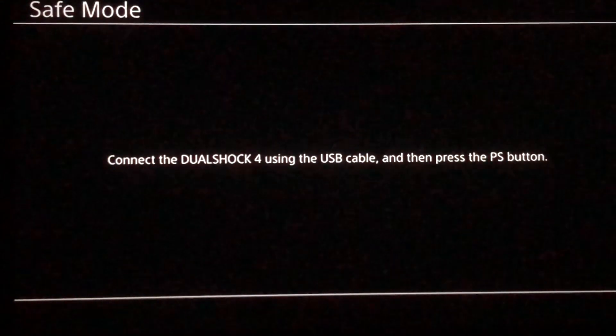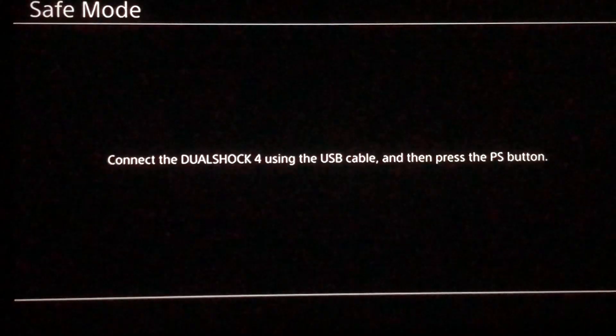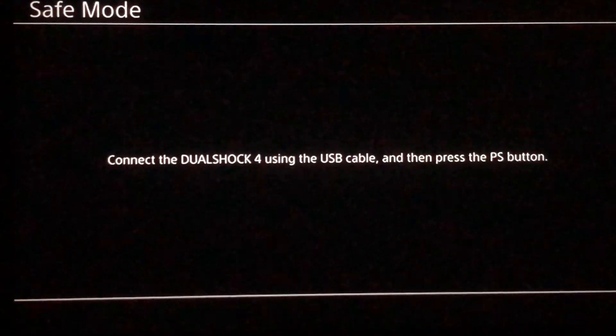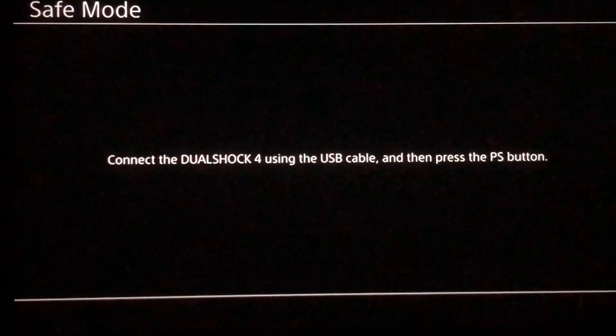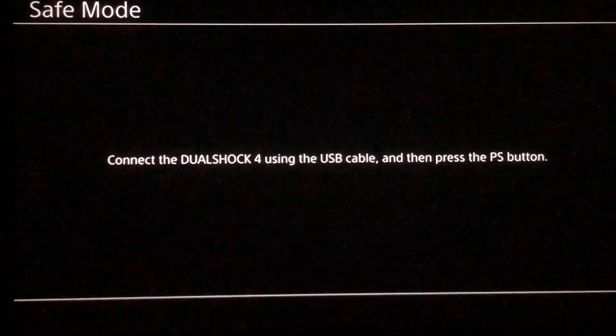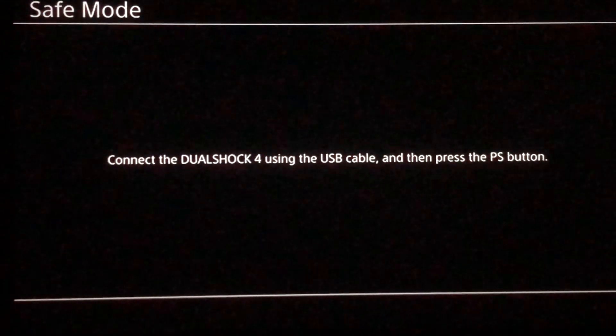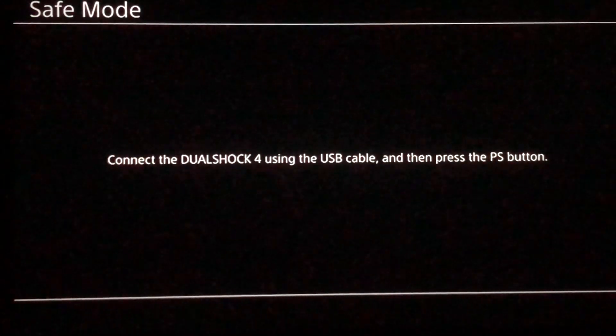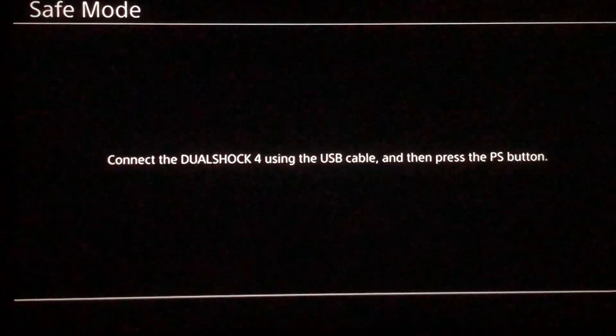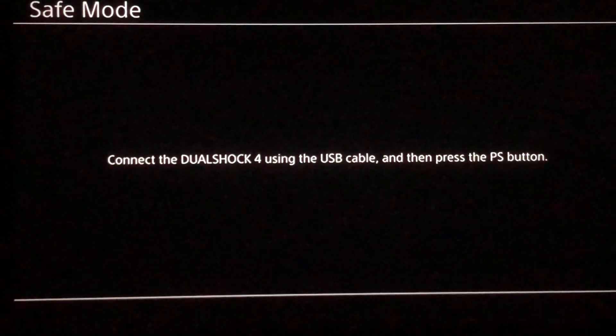Hello, what's up guys. Today I'm going to show you how to get out of safe mode and how to fix the safe mode loop. It's actually pretty easy to do. If you don't know how to get into safe mode, you just need to hold the power button of the PlayStation until you hear two beeps. So let's begin with the video.